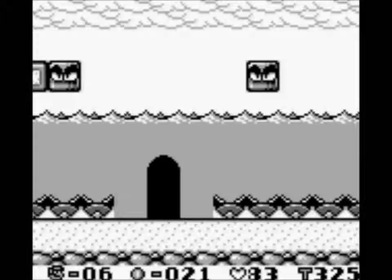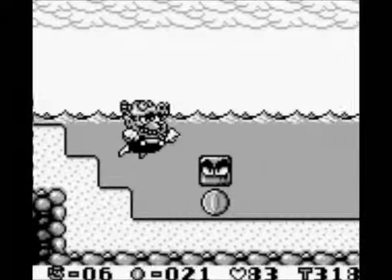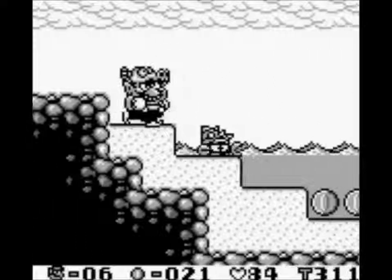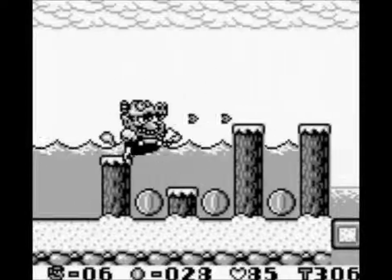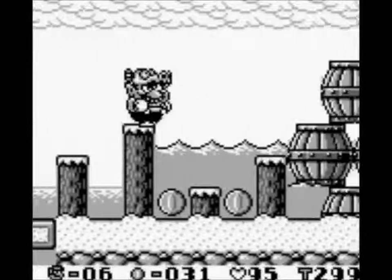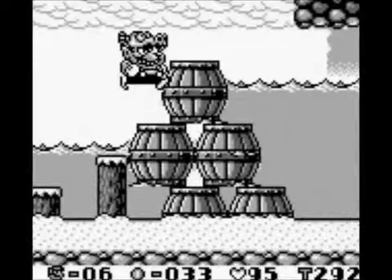You can beat this game just like any other standard platformer — make it to the end of every level, beat all the bosses, final boss at the end. But as I mentioned previously in the last episode, to get the best ending you have to collect every piece of treasure. You have to find all of the hidden exits and explore all the hidden levels. And you also have to have 99,999 coins at the end of the game to get the perfect ending. That is what I'm going for in this Let's Play.